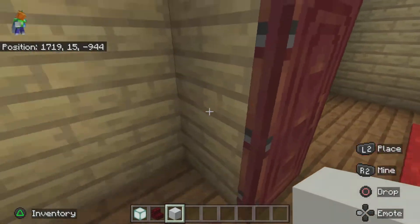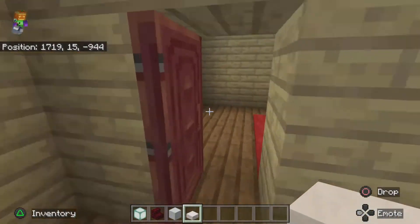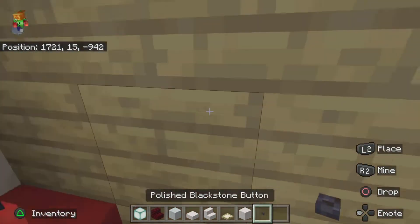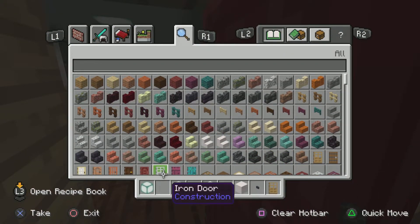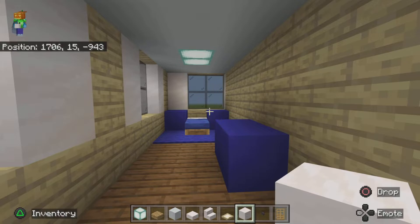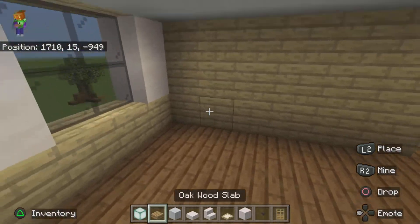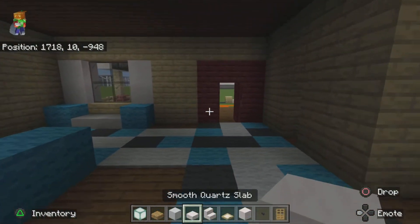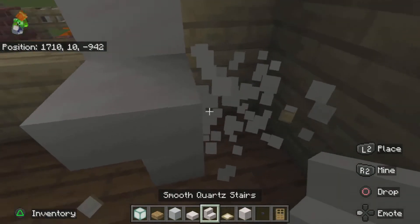Before we end, we actually do have a downstairs bathroom to make — and the garage as well. Let me grab an oak door. I was going to add a door here and a miniature bench where this area is. Then go downstairs — we have some lighting to do and the same style of toilet to make as we did upstairs.